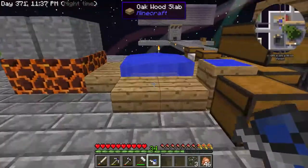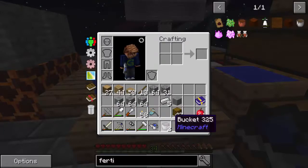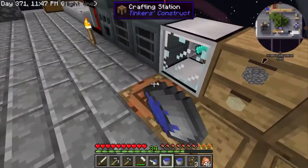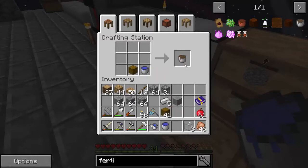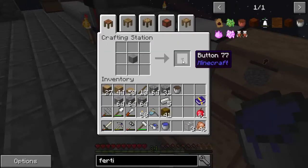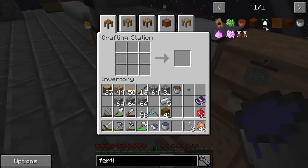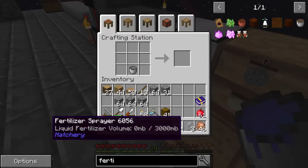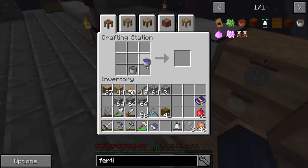Let's get near a water source and fill up a couple of buckets of water. We're going to take a bucket of water, add the manure, and we get liquid fertilizer in a bucket. Now for the button — really simple, just take stone, put it in the crafting grid, and you get a button. And there it is — we have a fertilizer sprayer!